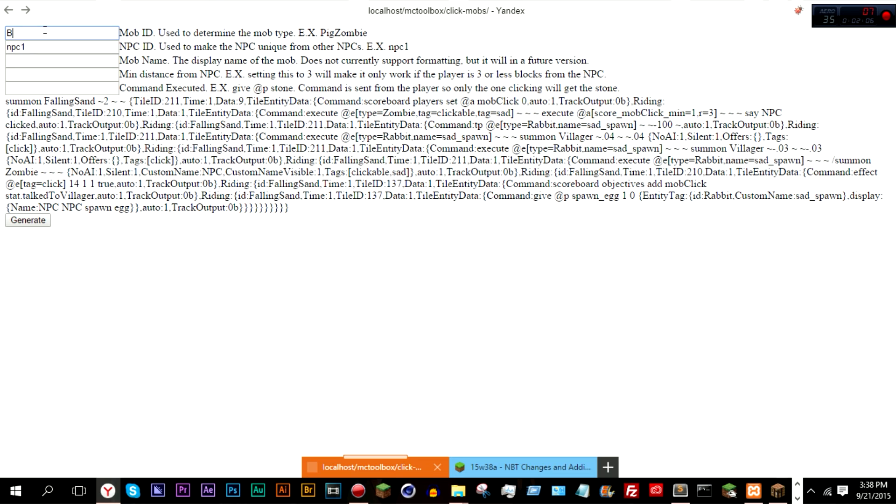It can be anything you want. A mob ID of, let's go with blaze, name fireman, because why not. Minimum distance, let's set it to 2. Command executed — this will be the command that is executed upon a right click, so if we set it to something like 'give @p stone', as it is in the example. It will not execute from the NPC itself, so if there are two people standing within the radius and you right click but someone is closer to it, it will still give you the stone and not the person closer — it executes the command based on the player.